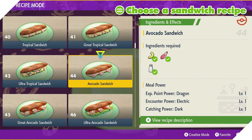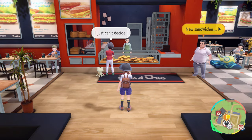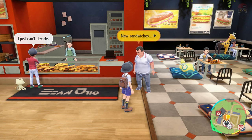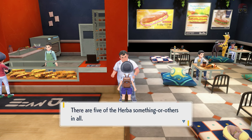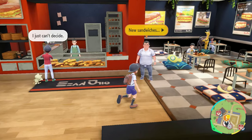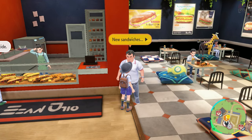This is where things get more complicated. The sandwich shop NPC will eventually talk about special recipes using Herba Mystica. However, to access five-star and six-star raids — which is where you get Herba Mystica — you have to beat the game and have the credits roll. That's the only way to unlock five-star and above raids, and those are the only way to actually earn these ingredients and the associated recipes.